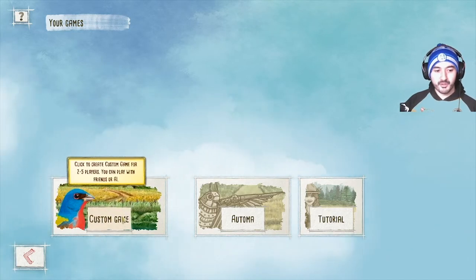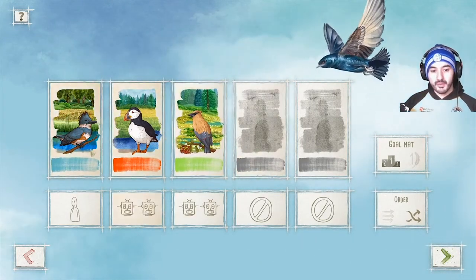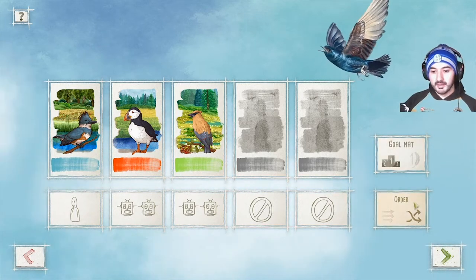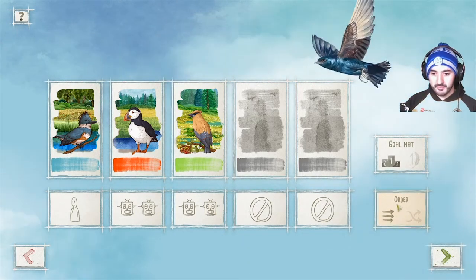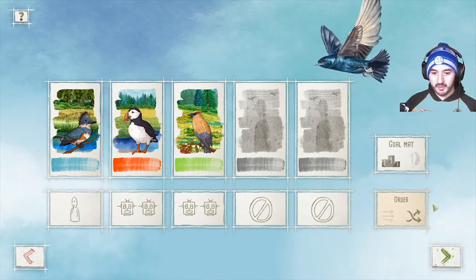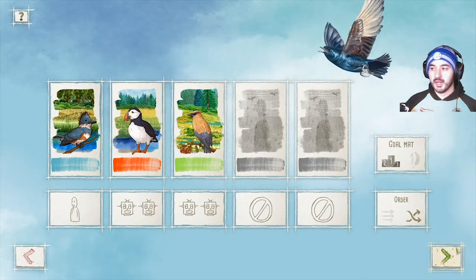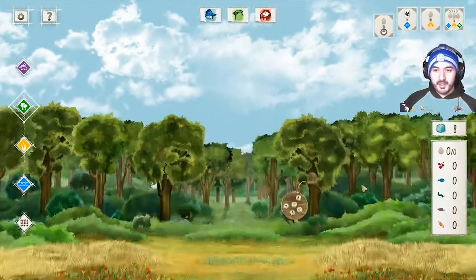I'm going to start a custom game — a three-player game with the AI. We'll leave the goal map as they are. If you play against online opponents, you can change the order between random and custom. I'm the blue player, we've got red and green as well. This will be kind of a learn-how-to-play, so let's get into it and I'll explain how the game works.